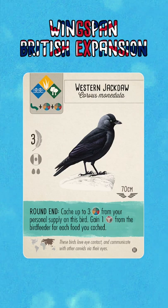This is a very similar power to that of the Ruff from the European expansion, which lets you tuck up to three cards from your hand behind that bird and then draw three replacement cards. So this is essentially the same power as that, except with food.